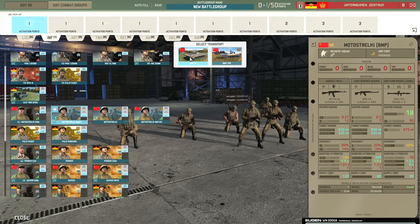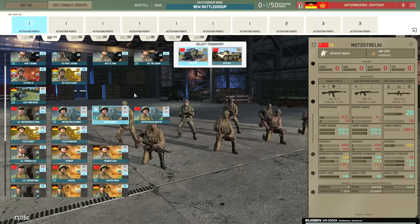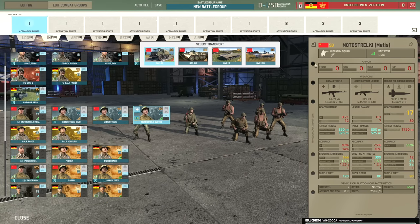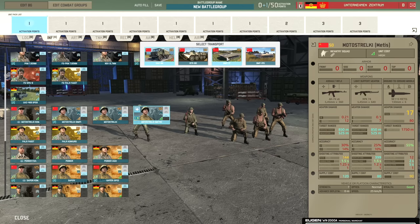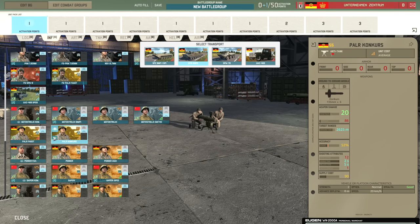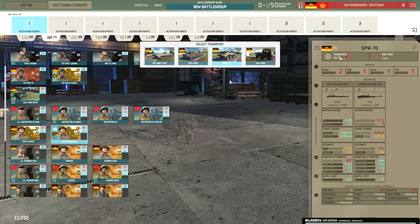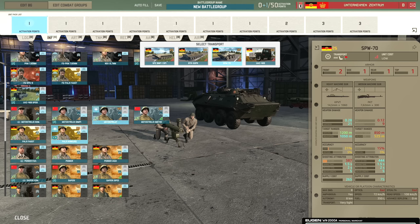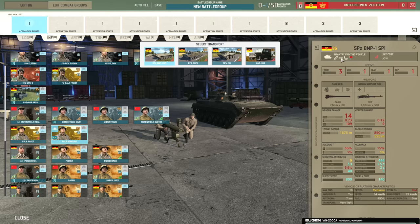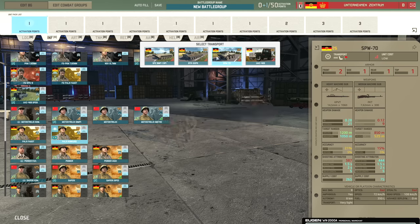We also have the Motostrelki BMP that can choose between the BMP-1P and the BMP-1PG. Then there's the standard Motostrelki without those IFV traits, coming in with the standard truck or BTR-80. There's also the Motostrelki Metis, which does have the IFV infantry trait because they can come in with the BMP-1P or BMP-1PG. Then we have the Fargo squads and the Conker squads — both can come in with the BMP-1 SP-1, BTR-50PK and SPW-70 with the resolute trait. Bear in mind whether units have the amphibious trait as well.